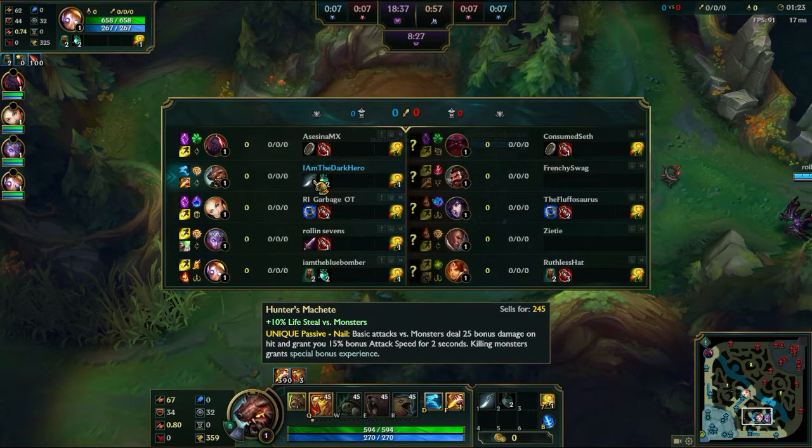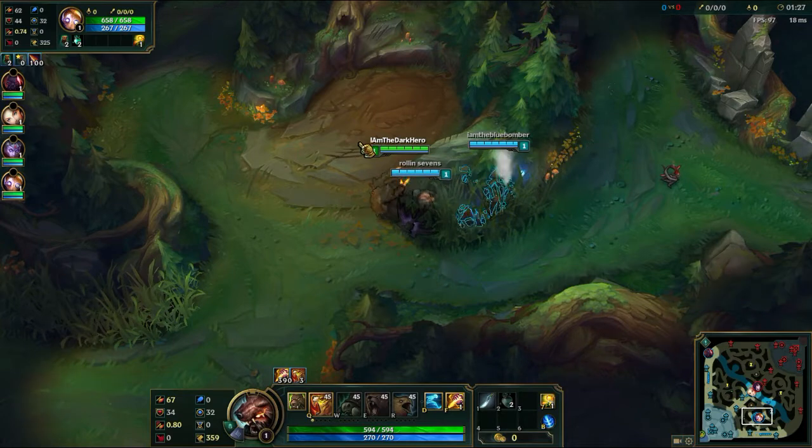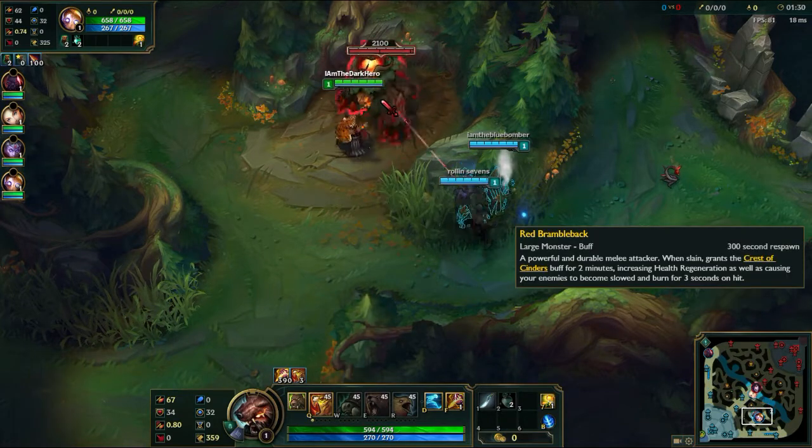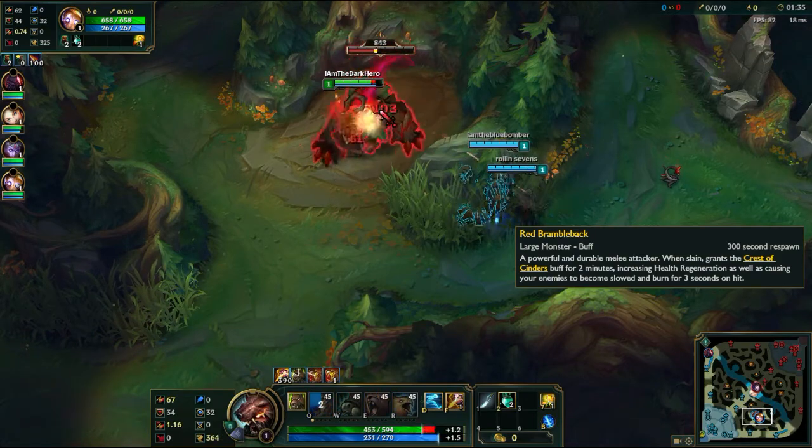Tiger did get all the AD buffs. I don't really build a lot of AD on Udyr — I get the Phage from the Triforce, but I'm going to be going Bloodrazor so I get more Tiger procs off. I think I do actually hit full build this game; it's pretty lengthy as you can see.